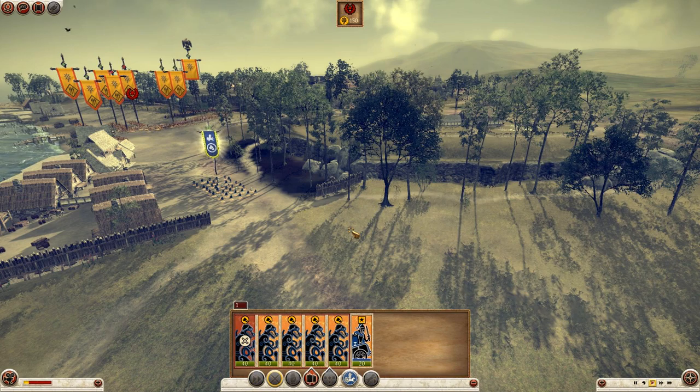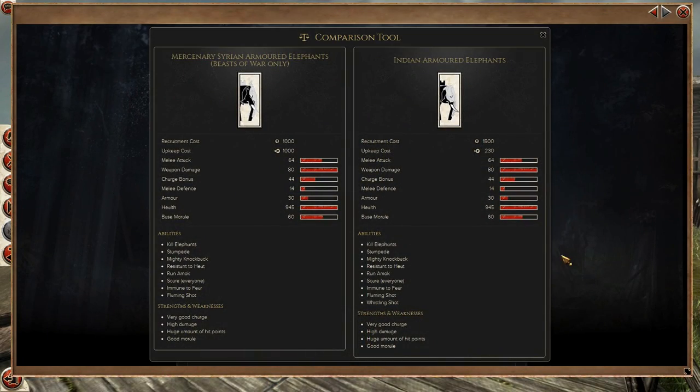Finally, the Mercenary Assyrian Armoured Elephants. This is a mercenary-only unit, and I'm comparing them to the Indian Armoured Elephants. They're not totally the same: the Mercenary Assyrian Armoured Elephants throw Javelins from the men on top, whereas the Indian Armoured Elephants use a bow. Looking at abilities, the Indian Armoured Elephant can use Whistle Shot because it uses arrows, while the Mercenary Assyrian Armoured Elephant can use Flame Shot. The rest of their stats are exactly the same.